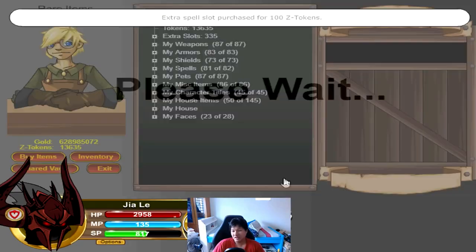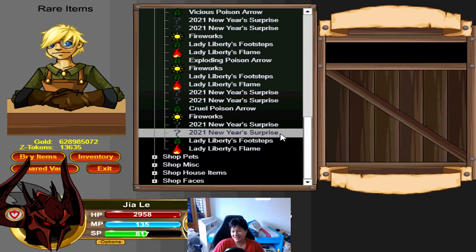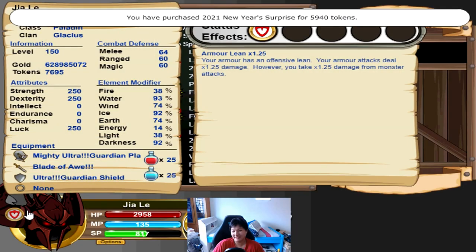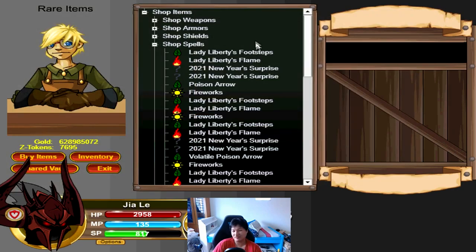To kickstart the month of January, we have the New Year's Surprise spell. This is a spell that has been around since 2019, and every single year after 2019 they've released a slightly different version of this spell with a different name and slightly different animation. But the effect is still the same. You can choose between the SP and MP version. This spell is basically good for any build as it boosts your BTH. It is a quick cast so you can combine this with Purple Rain for some pretty crazy synergy. Keep in mind that this is a pay-to-win spell as you do need to spend Z tokens in order to get it, found inside of the limited time shop.